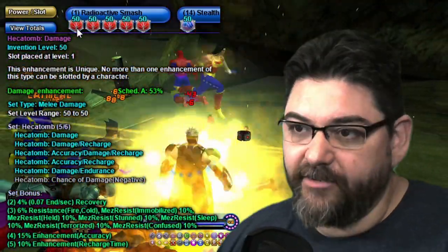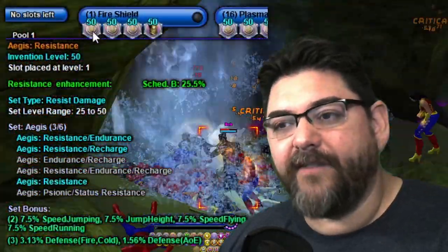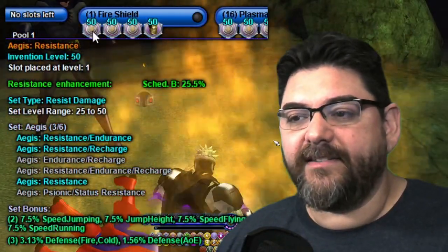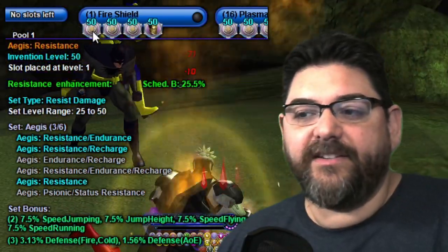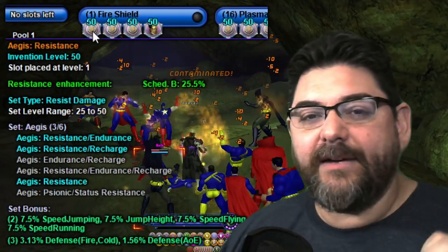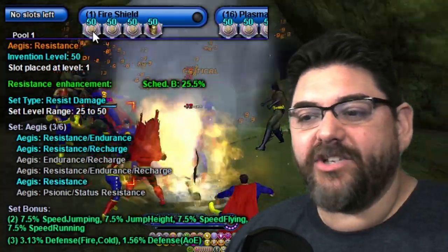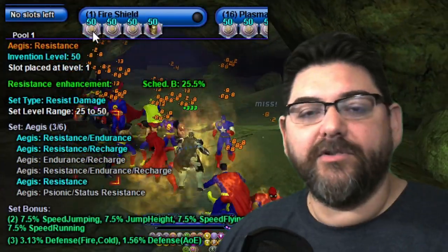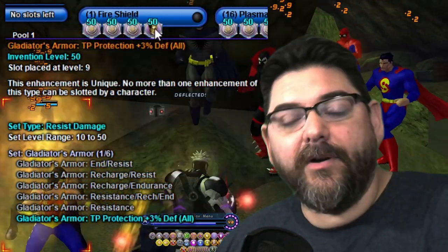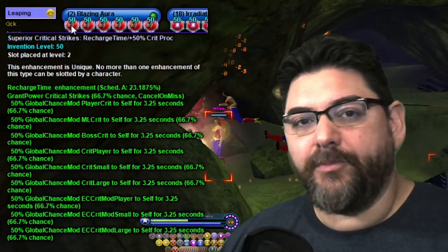For Fire Shield, like a lot of my fire farmer builds, I use three Aegis enhancements — resistance, resistance/endurance, and resistance/recharge — focusing on resistance and getting a little endurance. Since I'm not running this shield it doesn't matter much; you're really just trying to get the three Aegis pieces for the 3.13 percent fire defense. I also have the Gladiator's Armor for 3% defense all.